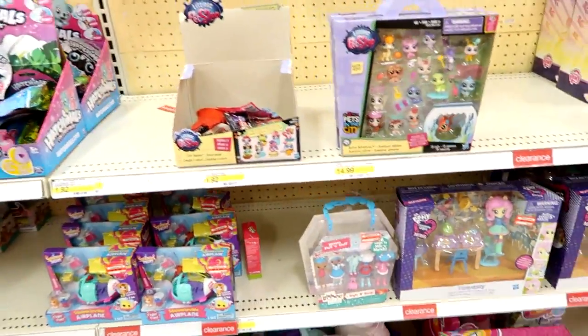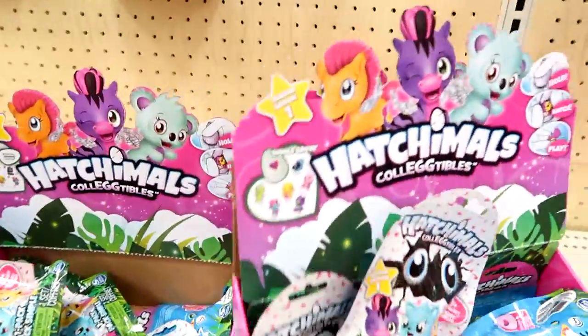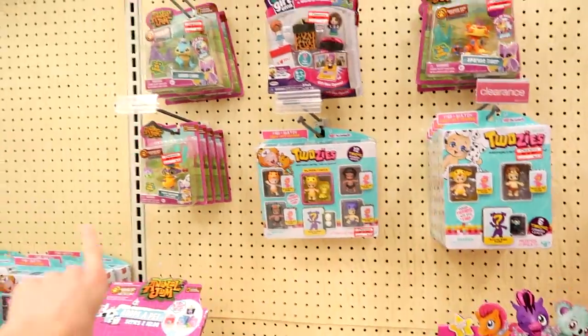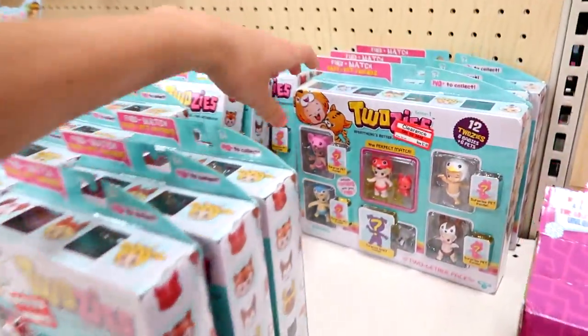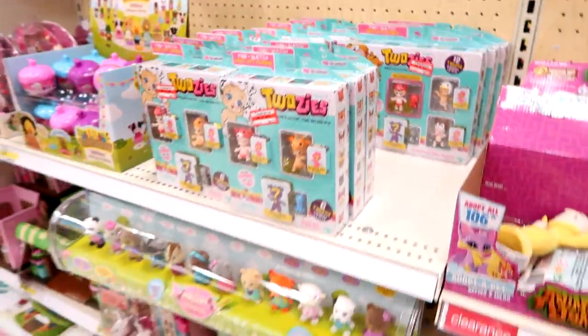Here is the Shopkins section — definitely looking a little bare at the bottom where the Happy Places were, so I might be getting some new stuff here soon. Here's some Europe packs and Nom Nom stuff and Little Pony. Everything's just old. And then there's Squinkies. Here's some Hatchimals — they're all still Season 1. They do have Twosies, and their Twosies are almost all gone. This pack is $1.78, and they have some of these left at $2.98, which is crazy.